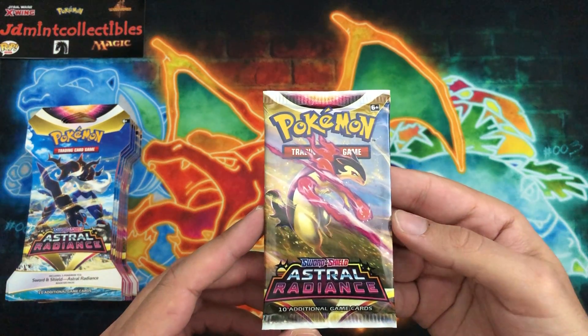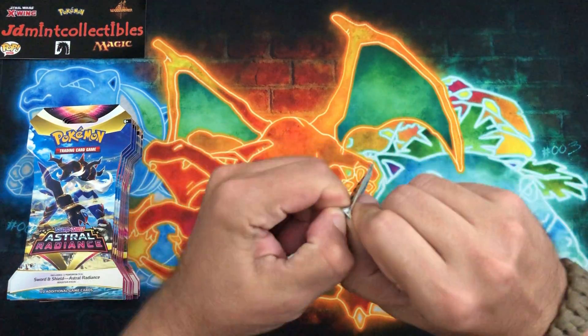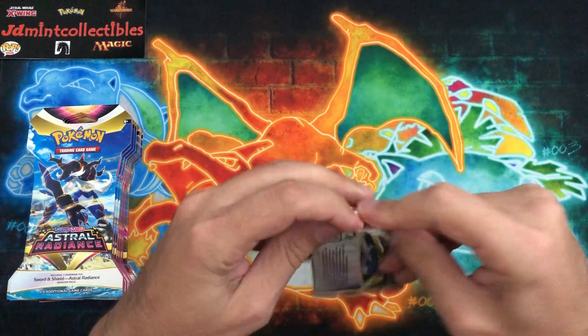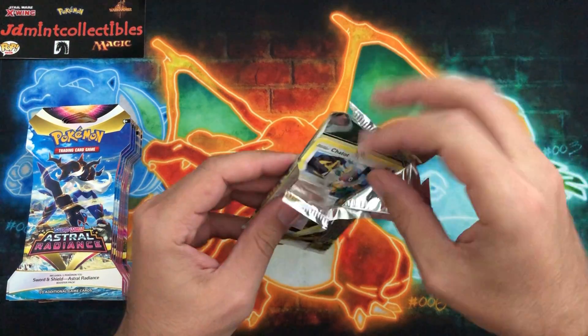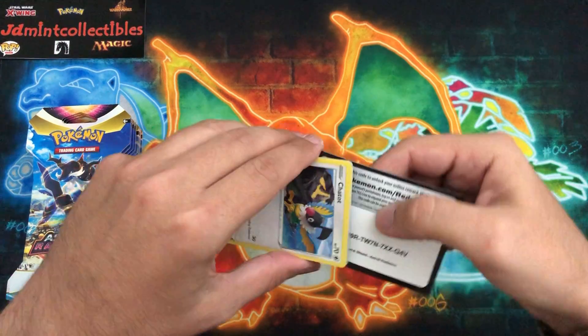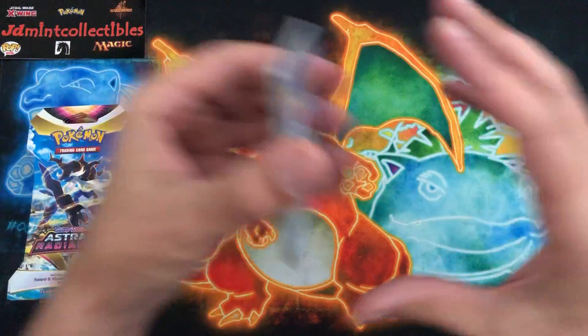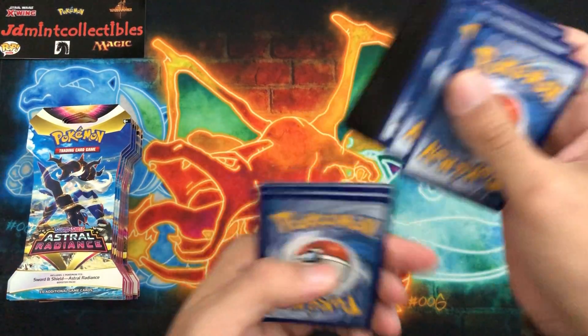Here is the Typhlosion — I really don't like how the new Typhlosion looks, but maybe that's just me. Let me know in the comment section below. I think my favorite of the starters' final forms is Decidueye — I really like his new kind of samurai look there.